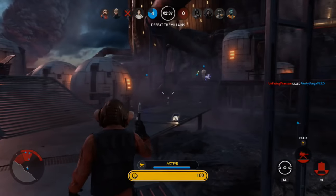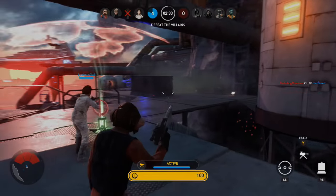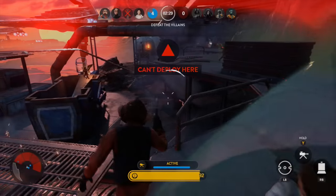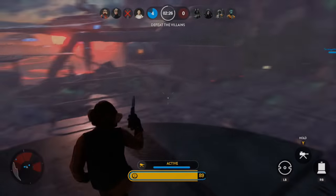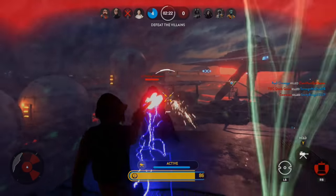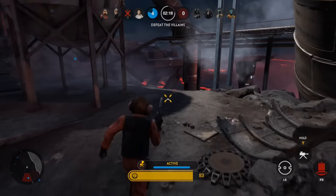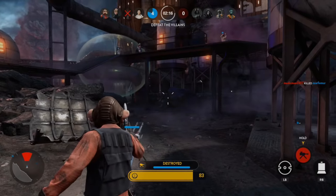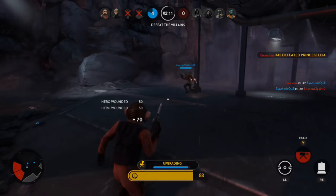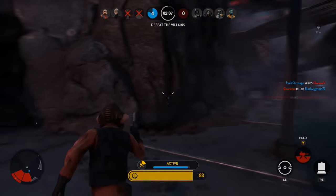Vehicle Turret: destroying this will now properly grant you score. Jump Pack: cooldown lowered from 25 to 22 seconds on normal, or from 20 to 17 seconds upgraded. I'm pretty happy with this change — I certainly have no problems with players who use the Jump Pack being able to get around the map more quickly and easily. I approve of this change.